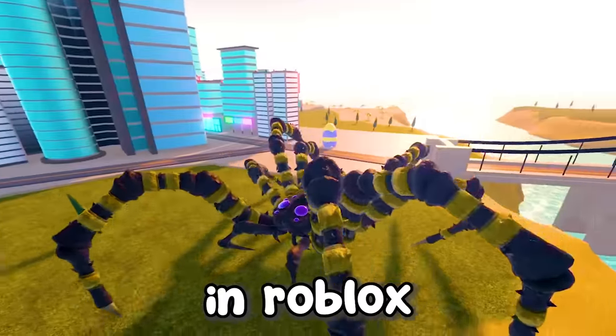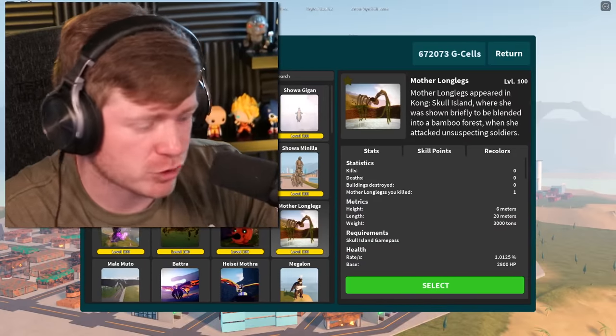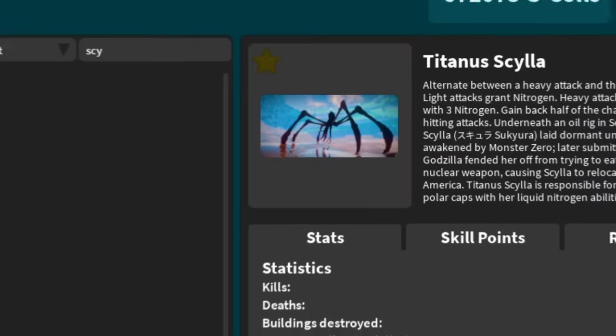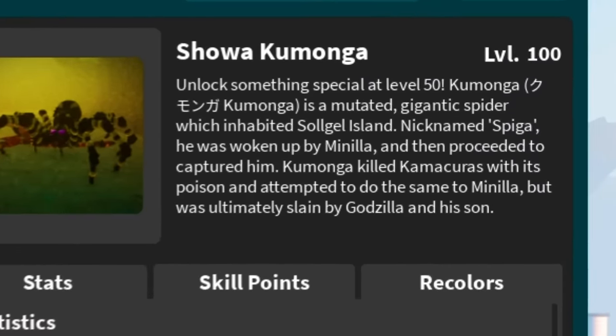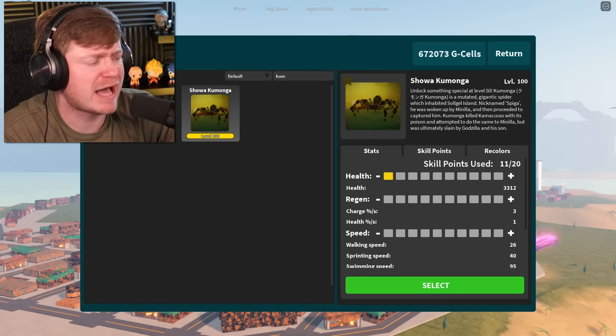Battle of the Spider Kaijus in Roblox — who's the strongest? We're going to find that out in Kaiju Universe. We've got about three spiders to get through: Mother Longlegs is one of them, then we have that Cinnabon-looking character Titan Scylla, and last but not least, Kumonga. As you can see, everybody's at level 100, so every one of them will have max damage and maxed out health.